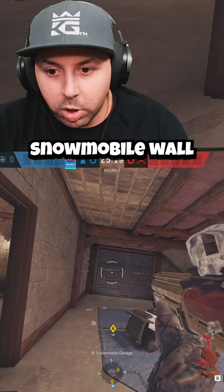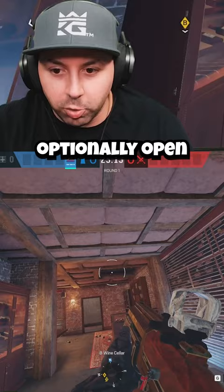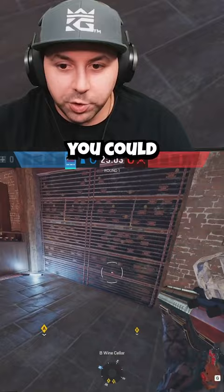So we're in the basement here — main snowmobile wall. We're going to reinforce both of these. I like to reinforce both hatches. You could optionally open this hatch if the enemy team is not playing above. Reinforce both of these walls as well on wine. You could open this and play the trench as well — wouldn't recommend it, but you could.